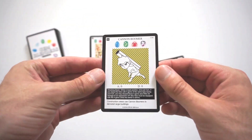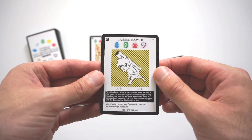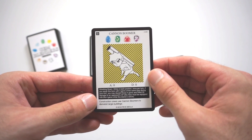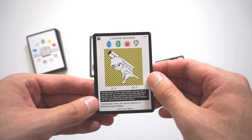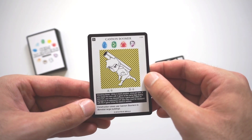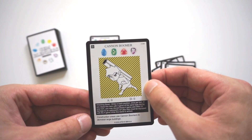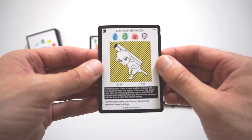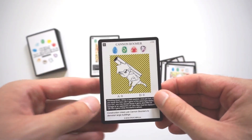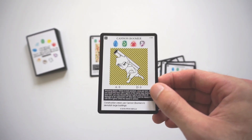Moving on, I'll go over Cannon Boomer next. Cannon Boomer uses an Aqua Gem, Terra Gem, Pyro Gem, and Nocturna Gem. Zero Attack, zero Defense, and its effect is Wrecking Beam. While in Back Position, once per turn, if you equip a hero with four gems of the same type during your turn, you may discard those four gems and inflict 20 damage to an opponent's HP. This hero must be equipped with the four gems while the blend is active. Construction crews use Cannon Boomers to demolish large buildings. It's a really cool and seemingly very powerful effect, but it's also very hard to execute — you need to get four gems of the same type on Cannon Boomer in one turn.